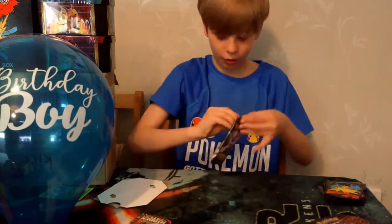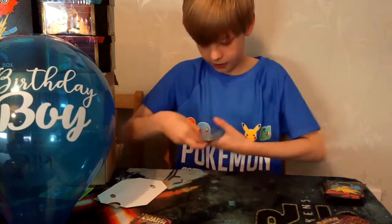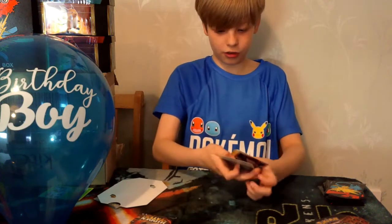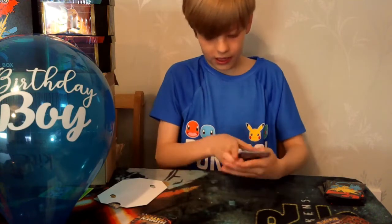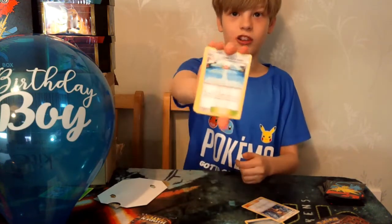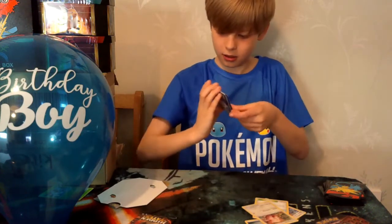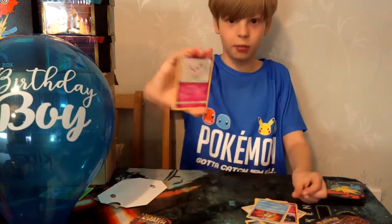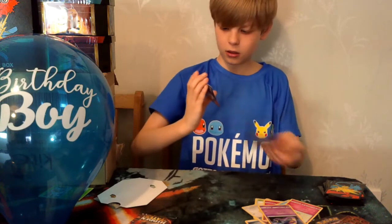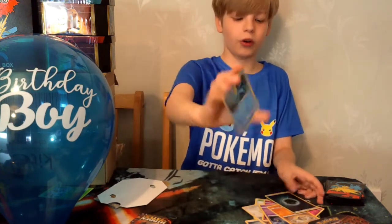Now we're going to do the Mewtwo pack — I love the pack art for this, it's awesome. Another code card if you guys want to use it. Four cards to the front. We have Metal Energy, Brock's Grit, Misty's Cerulean City Gym, Chansey, Clefairy, Starmie, Jigglypuff, Ekans, Geodude, a reverse holo energy — not sure which one — and a holo Vaporeon. Second pack, not too bad.